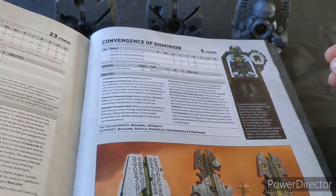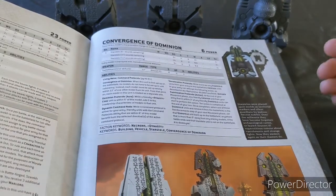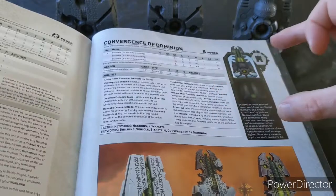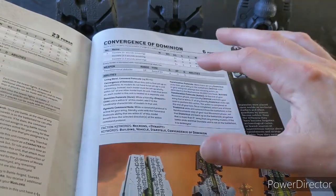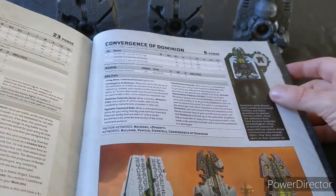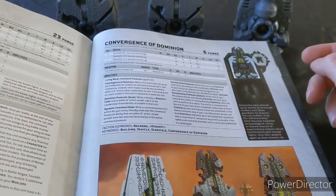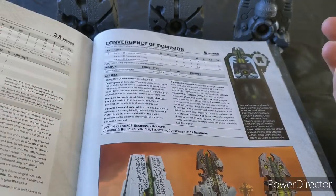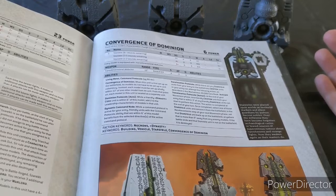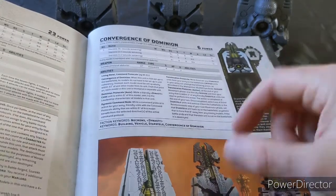That's brilliant. So you can basically have a Technomancer or a Kryptech that's not doing a great deal just say, right, I'm going to take this Star Stele, take it off the board, and then put it nine inches away from the enemy at the beginning of my next turn. If you coincide that with a Veil of Darkness jump as well, you're moving some serious hard stuff for the enemy to deal with, potentially right into their field. I think there's a real use for these. They've been overlooked because the gun's not amazing, but if you can sort of fire these up the board and also pin back your home field objectives, I think these are going to be really good for 120 points.